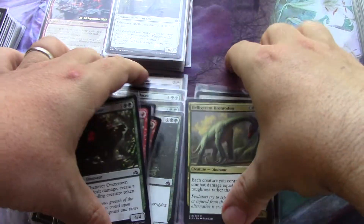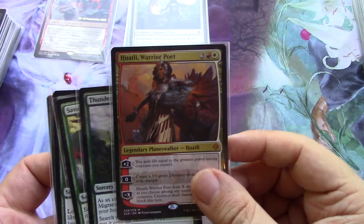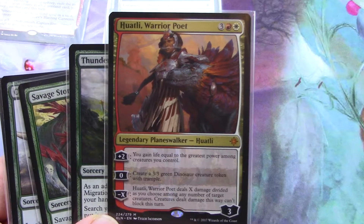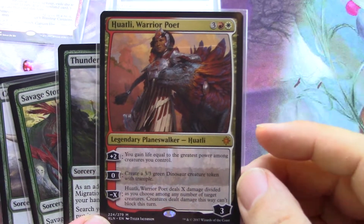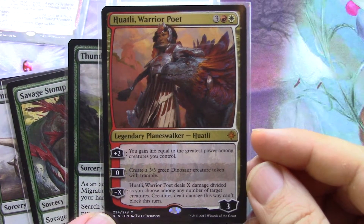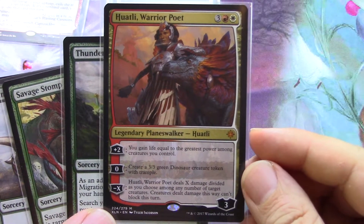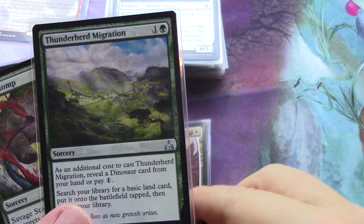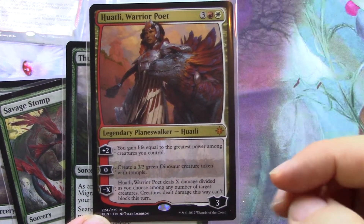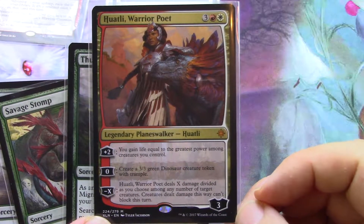I'm going to put those in the dinosaur pile and discuss the dinosaur-only non-creature spells. Obviously, Huatli — I'm going to call her Huatli, even though it's spelled Huatli — she's a dinosaur planeswalker. She can put three 3/3 green dinosaur creature tokens with trample into play for zero. For plus two, you gain life equal to the greatest power among creatures you control, which helps you distance yourself from your opponent.